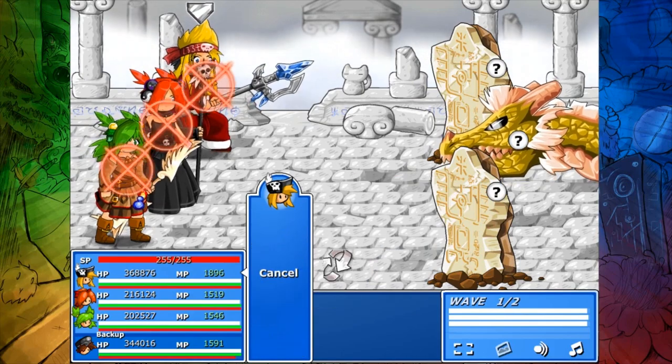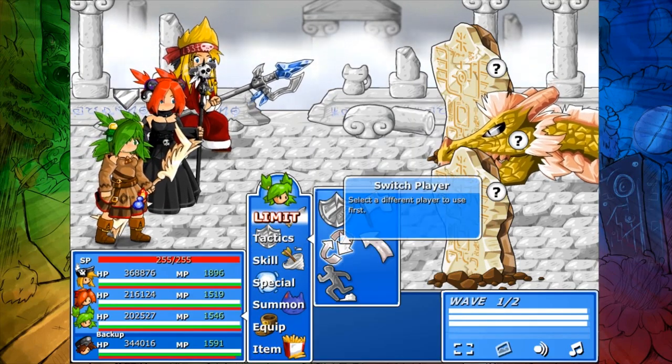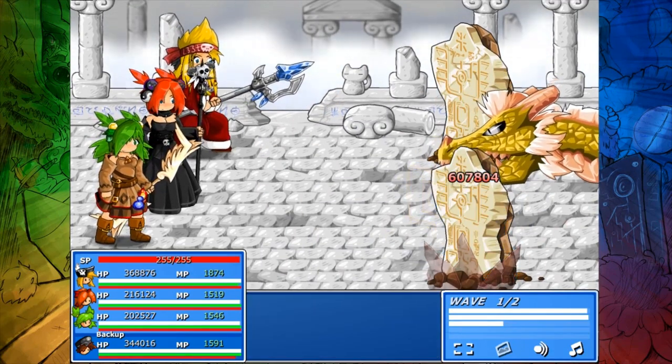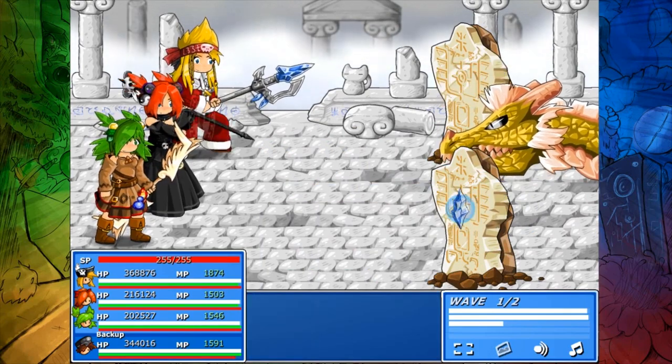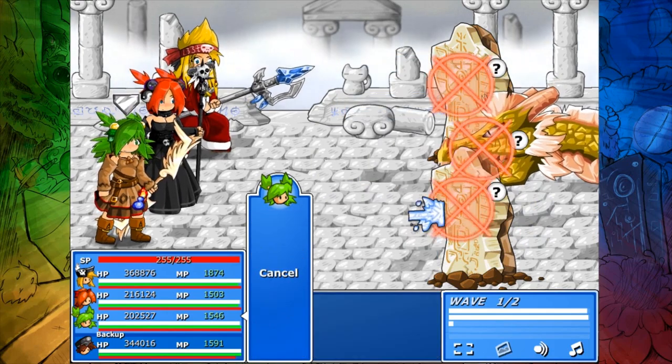During normal gameplay, you're probably not even going to come close to this number. You're probably not even going to come close to the next step down — the 3 million damage achievement. The character you're going to be using is Natalie. As far as I know, she's the only one who can do this. She has the highest single offensive stat in the game, and that's magic attack by a lot.